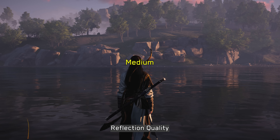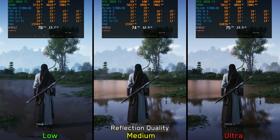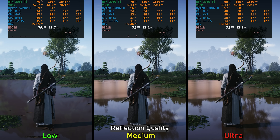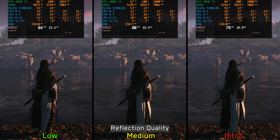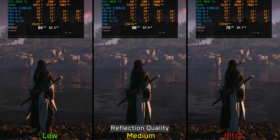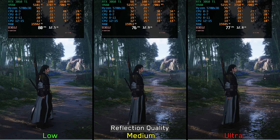Let's move on to Reflection Quality, which primarily affects screen-space reflections on large bodies of water. SSR accuracy is slightly better on Ultra compared to Low and Medium. On smaller bodies of water like puddles, Low completely disables SSR, leaving only the cube map fallback visible. However, SSR on these smaller surfaces is broken, showing a lot of noise and flickering. There's roughly a 5–6% cost when moving from Low to Medium and Ultra, so I recommend keeping Reflection Quality at Low for cleaner and more stable visuals overall.